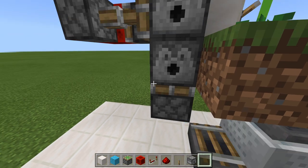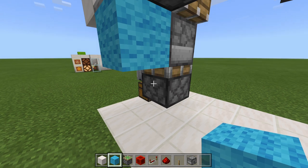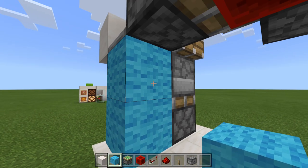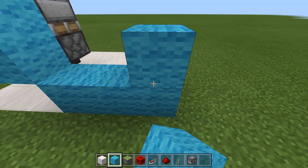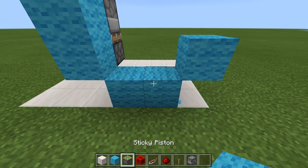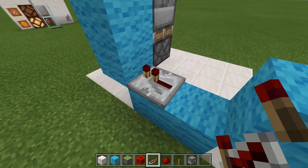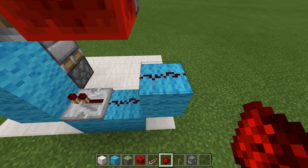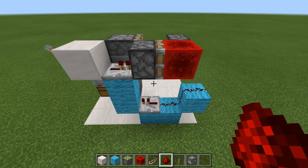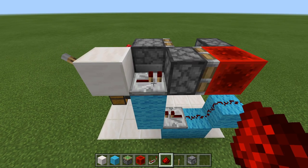Now to wire this up, come around to this side. Right against the sticky piston, place a block right here — so it's right under that one — a block like this, one more, and then a block up like that. Now go ahead and run your repeater into this block right here. Get your redstone dust, place one here and one right there. That is everything all set up and we have ourselves a working block swapper.